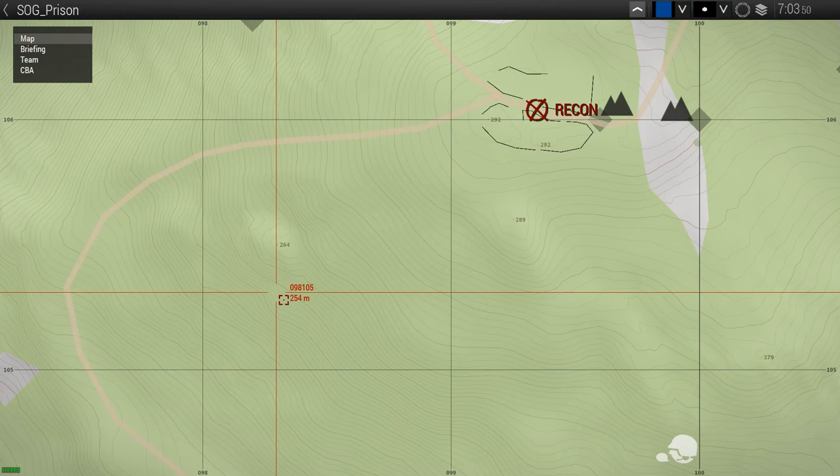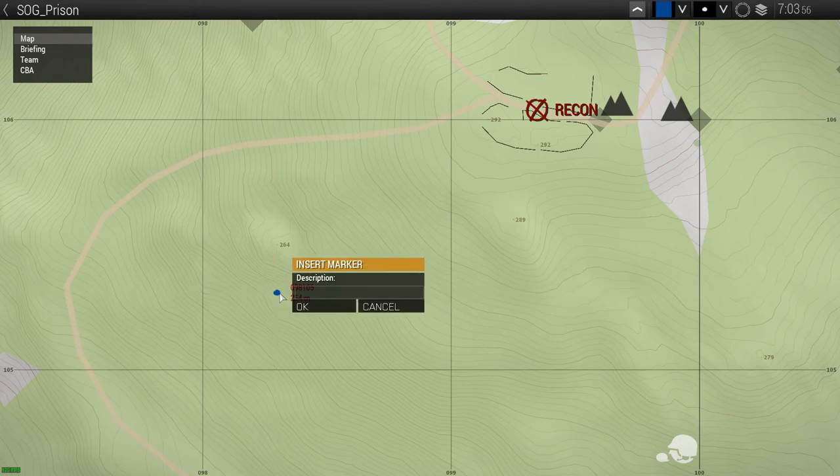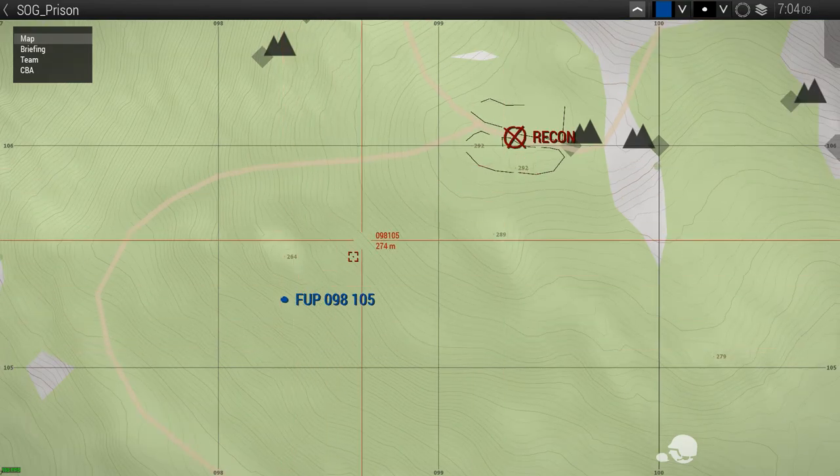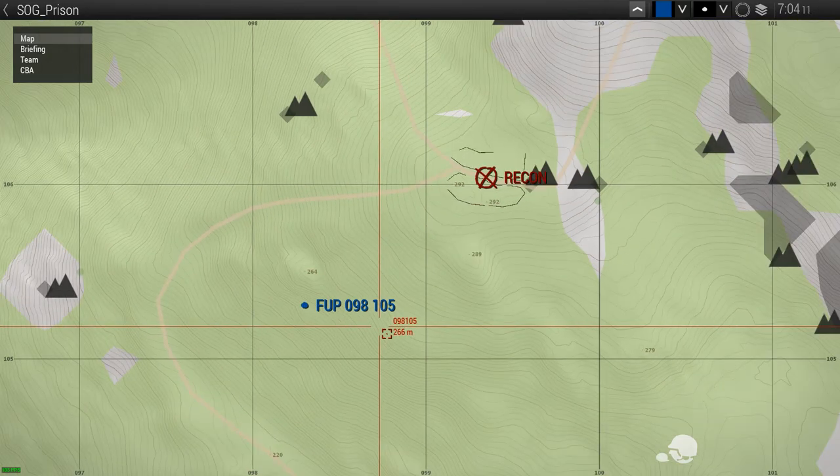So if we put a marker down here, you can see from the grid ref on the map there it's 098105. So let's stick down a marker there and call it FOP. So that's where we want to get to, to approach our recon objective.